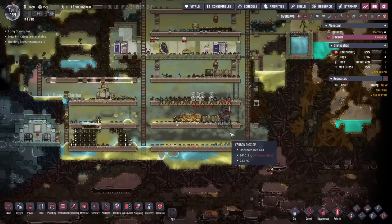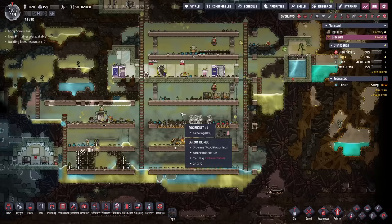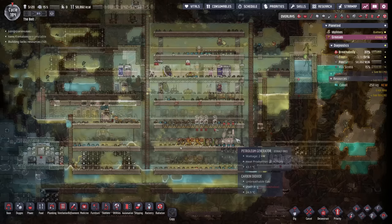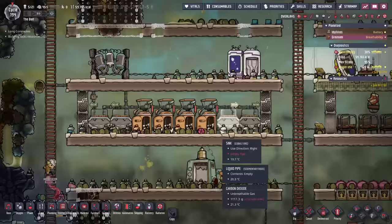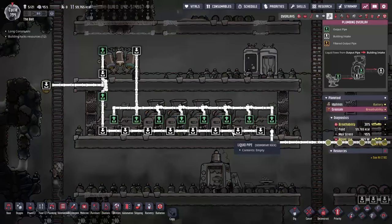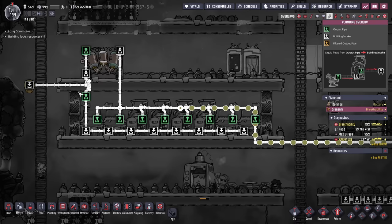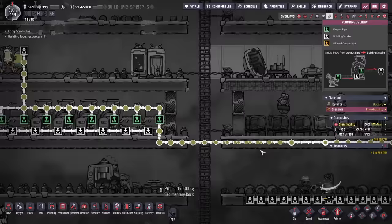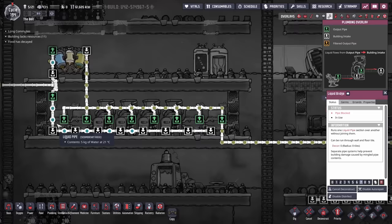The next thing is lavatories — we have three dupes and only one toilet, so we need more. We'll scale up to more dupes too. We've made a little mess hall so they can have some plain ice trees. We have polluted water coming in, and we'll hook up the polluted water output into the water sieve, which will clean it up. We need to make sure we don't have too much water in the network and avoid overflowing.